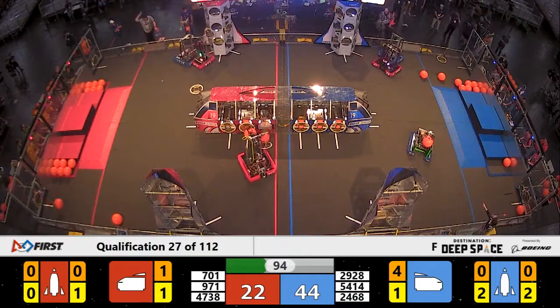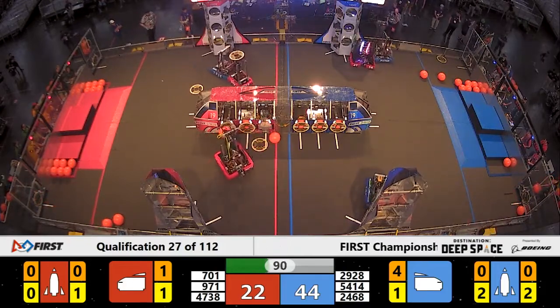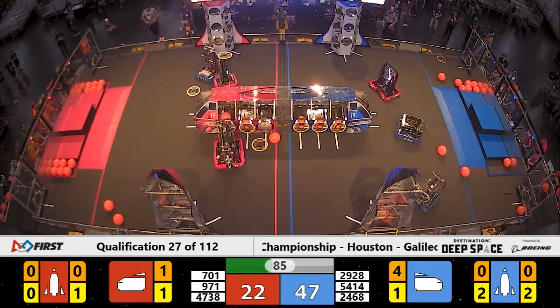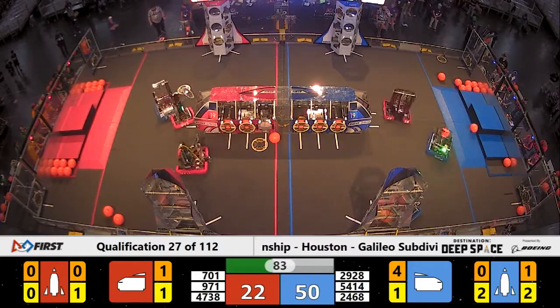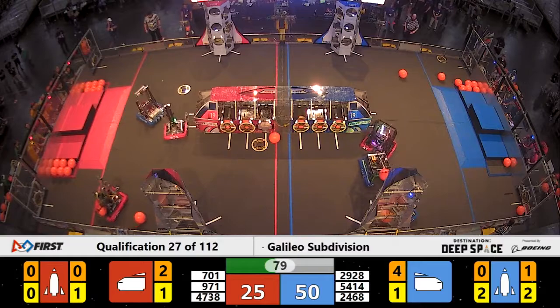54-14 Paradox with Scorpion has cargo in possession. It looks like they're heading to that rocket ship on the front, going for the lower level. It's in, it's good! 54-14 grabbing some more cargo, headed back over to that rocket ship.